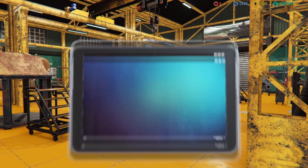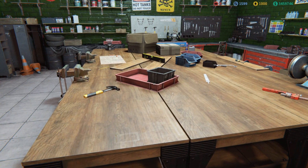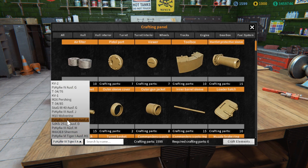The moment you own the blueprint of a tank, you can craft parts for that tank on the crafting bench. Simply go to the bench and click on it. In the lower left corner, you select the tank you need to craft parts for.